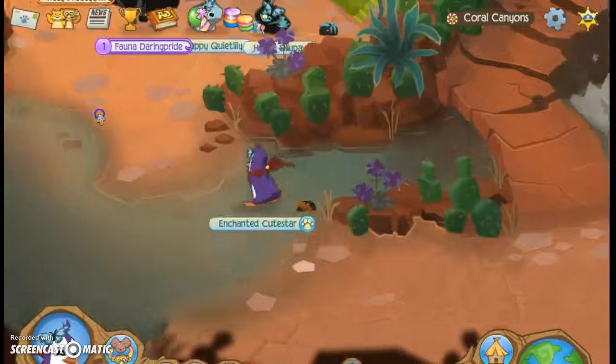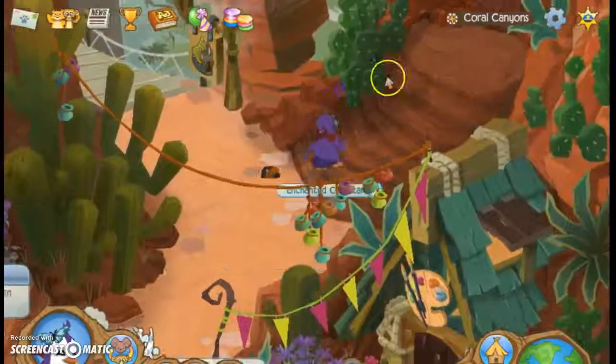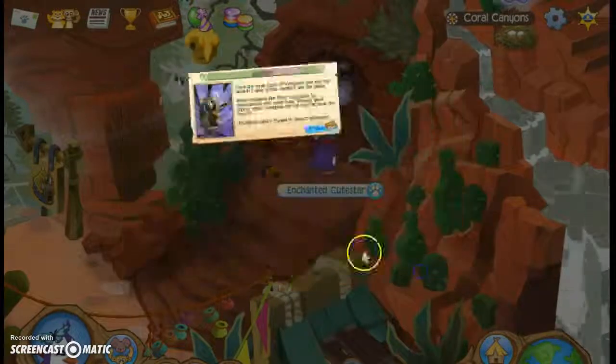Let's look up the bee. You'll wait over here — there's a beehive. You click on them and you'll get a honeybee.